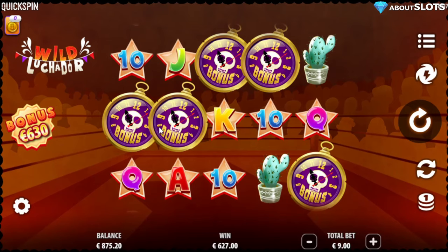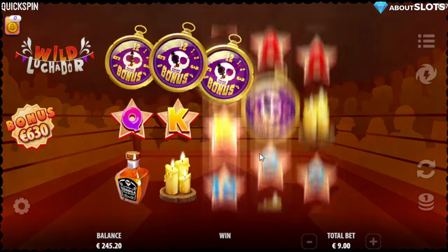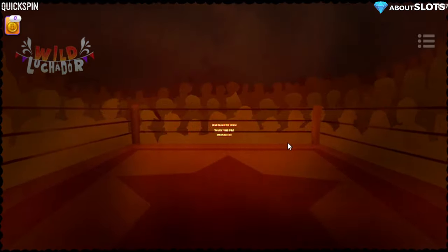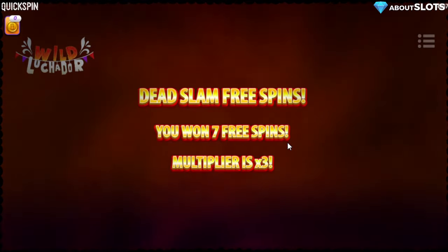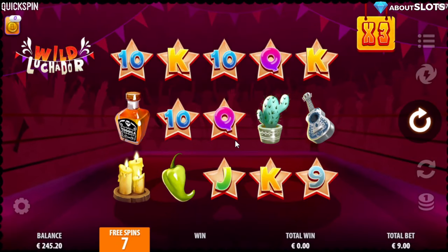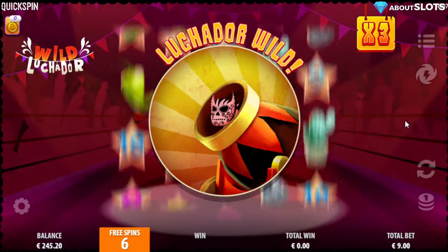Let's go again — three, four. We got four this time with a 3x multiplier. Maybe we can get more than two wilds connecting here — that would have been beautiful. Let's see what we can do. Welcome to the arena once more, we are looking for the Lookador wilds.